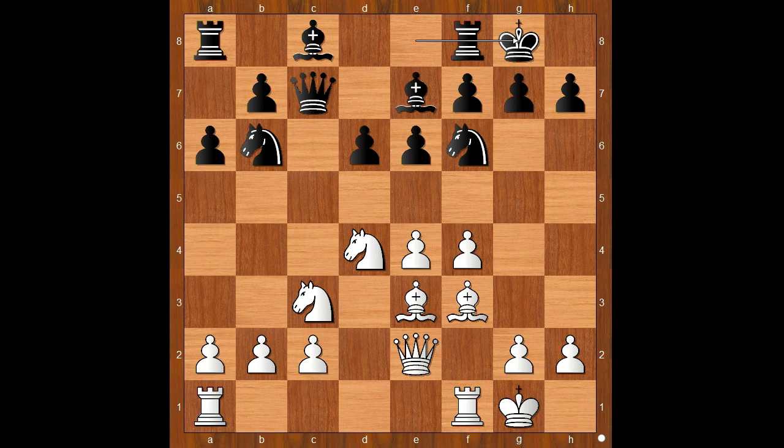White to move. Gela played g4 — he was first to play g4 in this position. Knight to c4, attacking the bishop on e3. White to move.